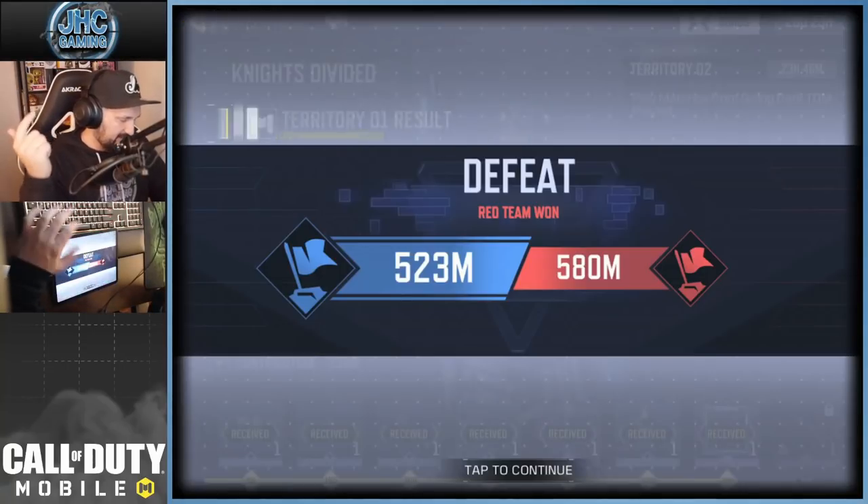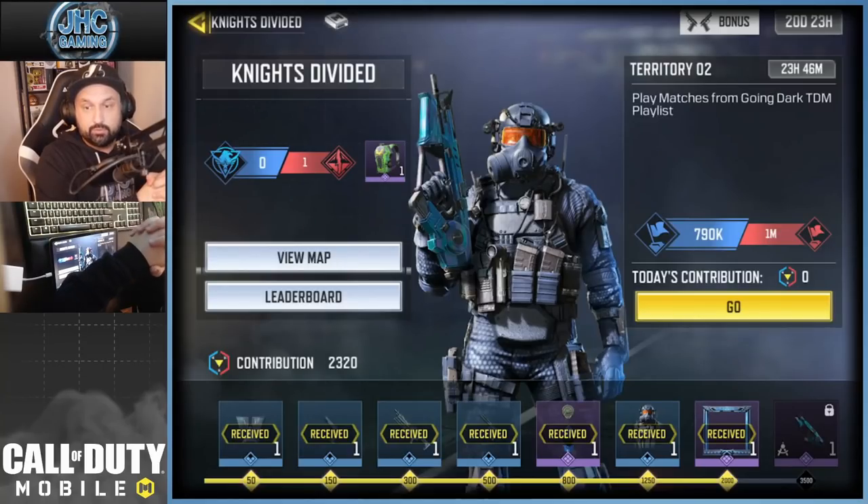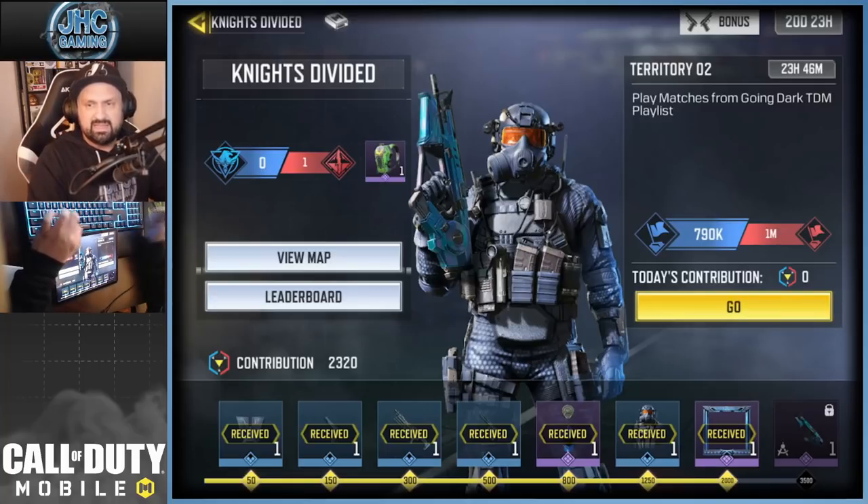It just reset, and right now the new way to contribute for territory number two is to play matches from the Going Dark TDM playlist. So we're gonna go and play some Going Dark and see what the contribution is. And right now, blue is behind again by 200k — it's like 790 to 1 mil. And yesterday, the first day of the event, red team won the first point on the first territory.